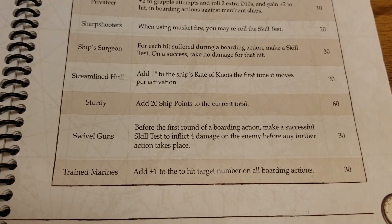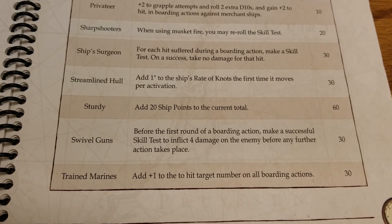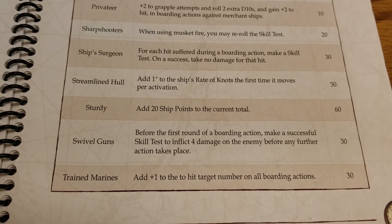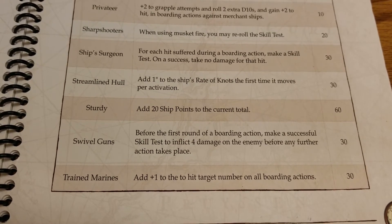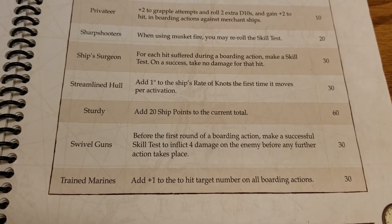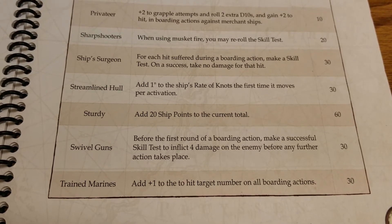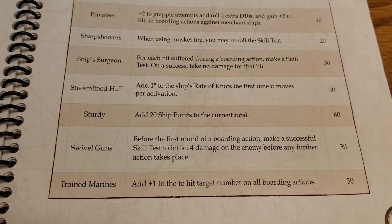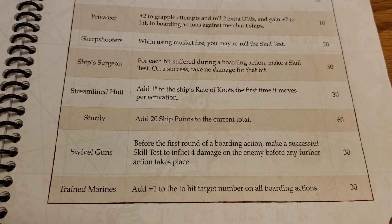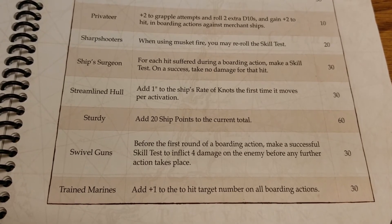For 30 points, Swivel Guns: before the first round of a boarding action, make a successful skill test to inflict four damage on the enemy before any further action takes place — whether they're boarding you or you're boarding them. Just making it very high risk for someone to board you, or adding to your own boarding success. Certainly worth it if you're planning on boarding a lot. An extra four damage on the enemy before anything takes place — that's pretty nasty.